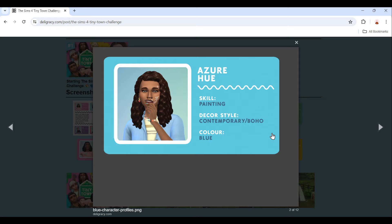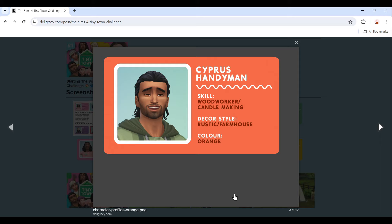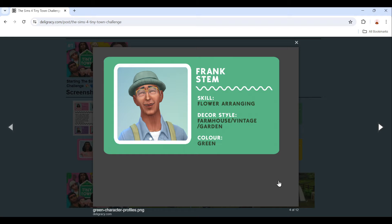Then we have Cypress Handyman. His skill is woodworking and candle making, his style is rustic and farmhouse, and his color is orange. Next is Frank Stem. His skill is flower arranging, his style is farmhouse, vintage, and garden, and his color is green.